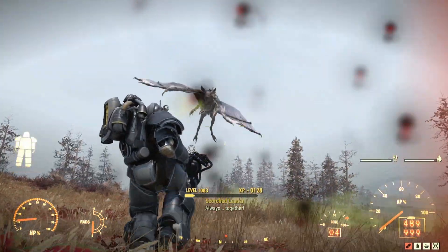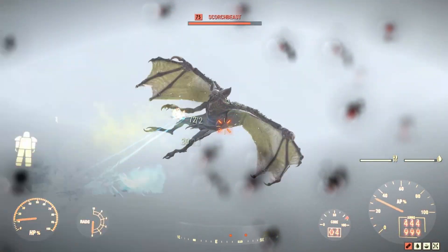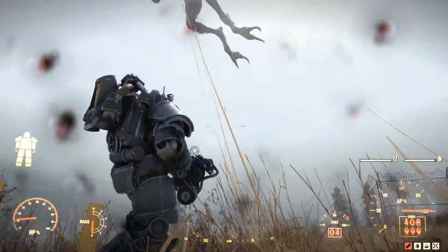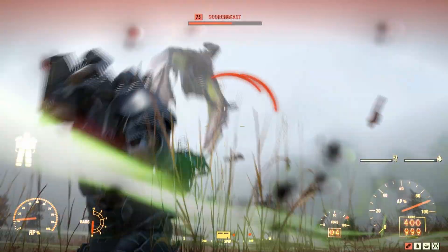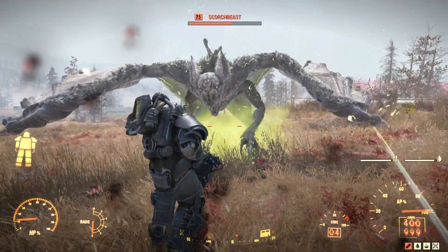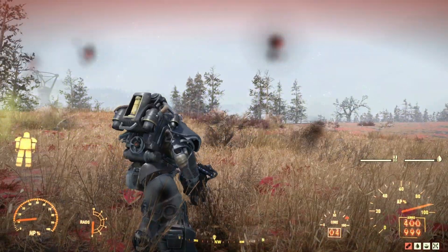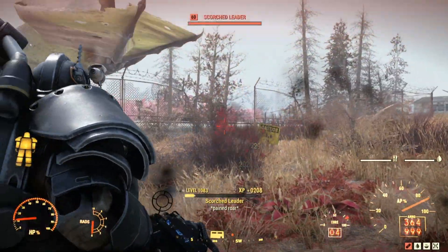We'll take this Scorched Beast on and try to get it to land so we can tank some more hits. There we go — tanking that as well. Come on, hit me. Look at that — just pretty much tanking that damage. Born Survivor is obviously kicking in there as well, and Fireproof is helping out in a big way. Obviously if your health does get depleted, Power Armor Reboot will kick in and help you revive, meaning you basically won't get killed — so you will be pretty much invulnerable. We'll get rid of him.